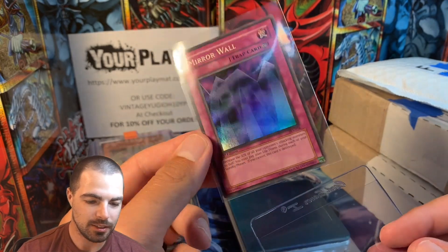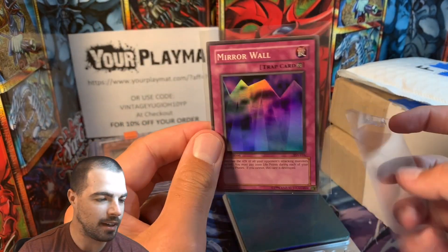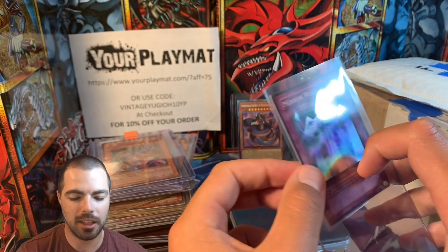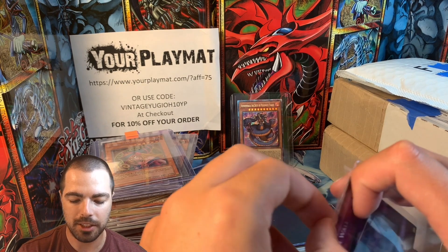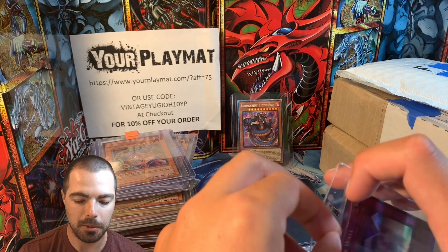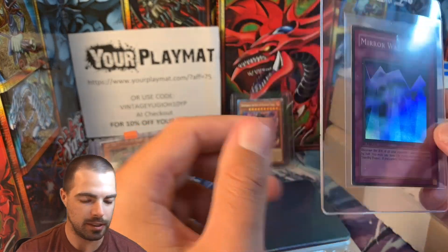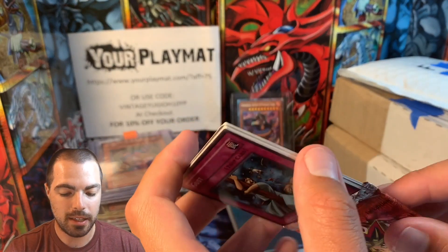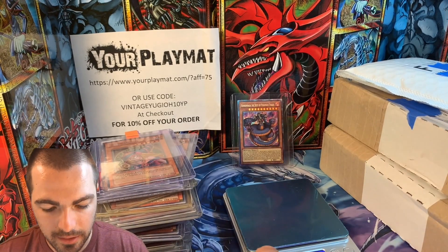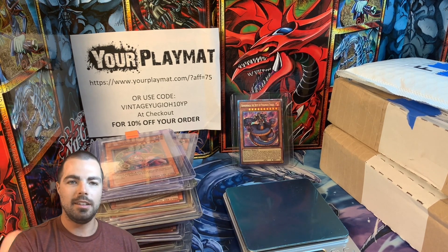Little off-center, but it was a holo pack, and definitely not one of the worst Supers you could pull. He was hoping for a Magical Hats or a Great Robber if we pulled a Super, but Mirror Wall is not bad at all. So beautiful foiling there. As advertised, it was a holo pack and he got a holo. So not all eBay purchases go bad.